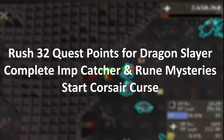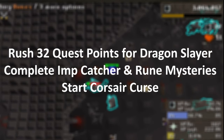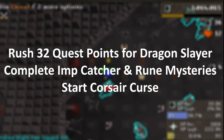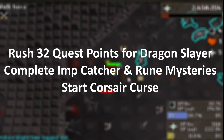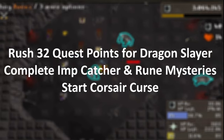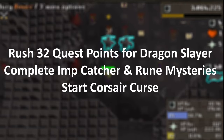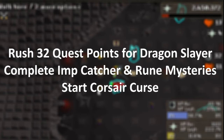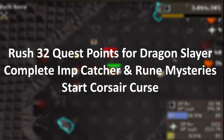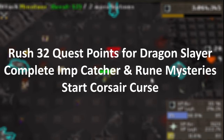In addition to completing Dragonslayer, it is also recommended to at least complete Imp Catcher to obtain the Amulet of Accuracy, as this will be your best-in-slot amulet until efficient melee training. My advice is to kill imps at the Karamja Volcano for each bead, though you can also kill imps quickly at the southern gate of Falador. You should also complete Rune Mysteries for access to the Essence Mine and the ability to train runecrafting. Only hold off on completing Rune Mysteries if you are making a level 3 free-to-play Ultimate Iron Man, which this guide is not intended for.